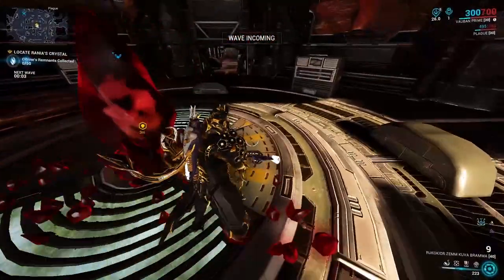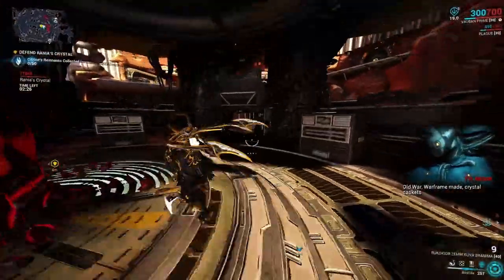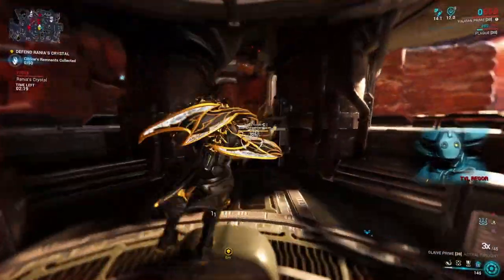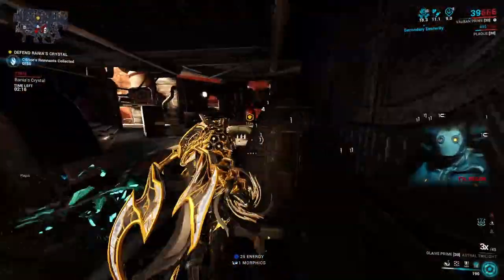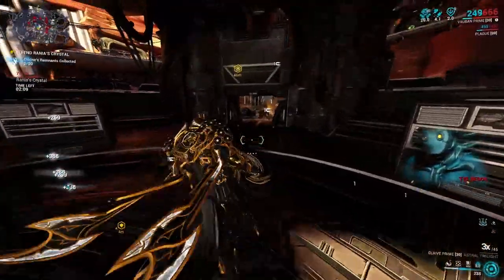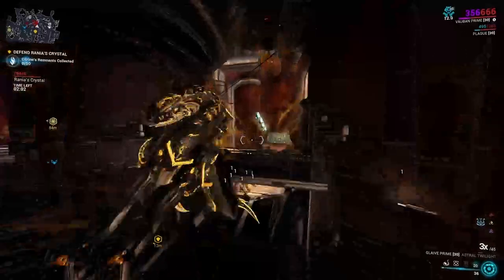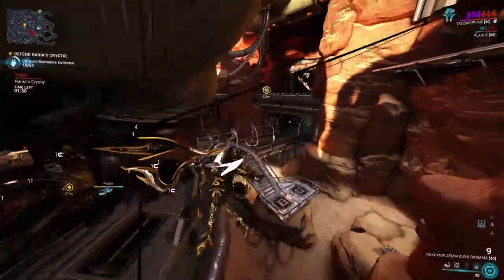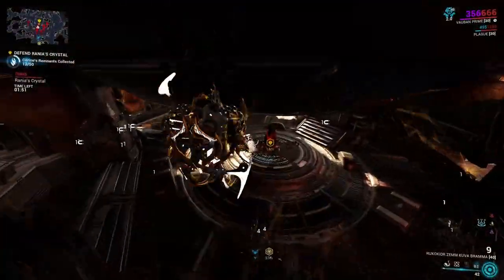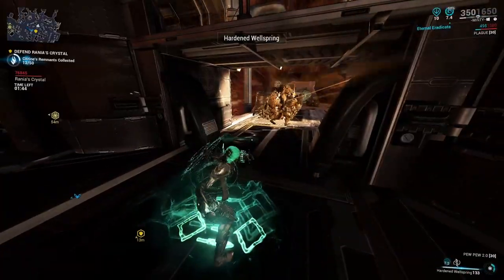Now in the mission: this is essentially a combination of defense and mobile defense. There are two crystals, each attacked by Grineer and Corpus. All you need to do is protect them. You can kill enemies to get energy to keep casting, and while your fourth ability Vortex is up, go around and collect the different Citrine remnant fragments. Killing enemies is just for energy — the core objective is really a mobile defense.